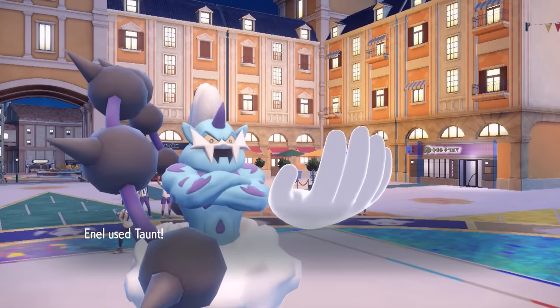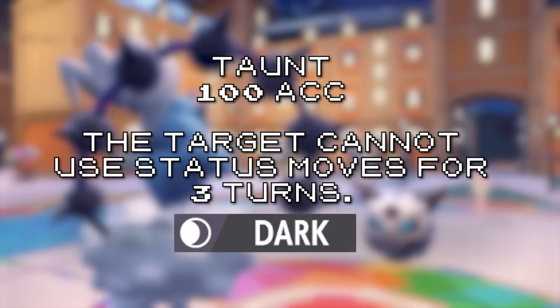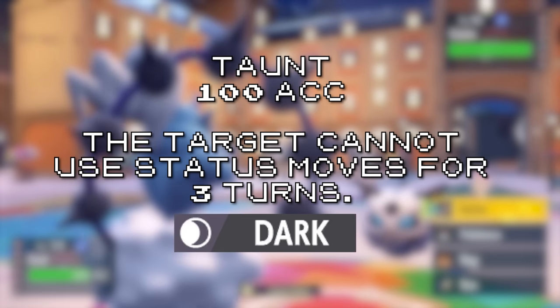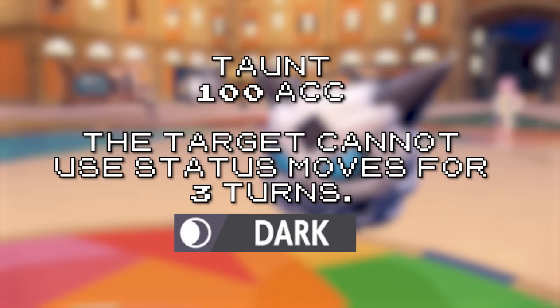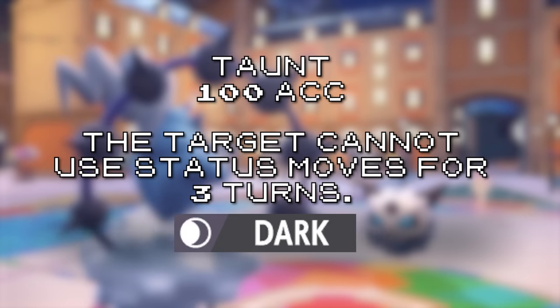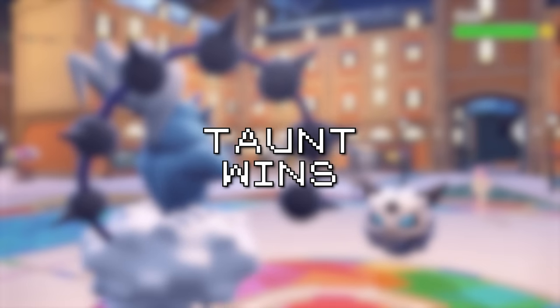Taunt has perfect accuracy and is a pretty devastating move. Any Pokémon that is Taunted can no longer use status moves — no Protect, no Spore, no Recover, nothing. The opponent is forced to click an attacking move. In a game with Amoonguss and Tornadus sitting at the top of the VGC world, you can effectively shut down entire game plans with this one move. Between all the disrupting moves, Taunt is the only one I would never dare build a team without. Taunt wins.